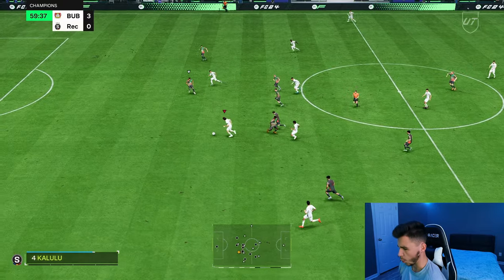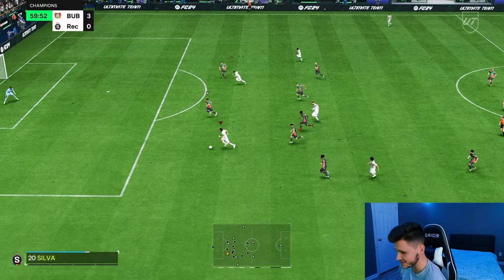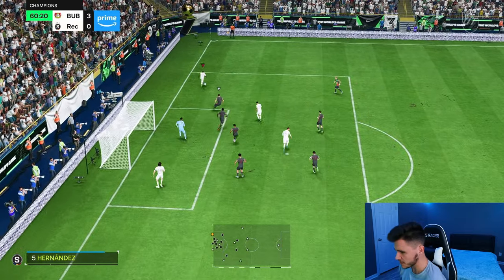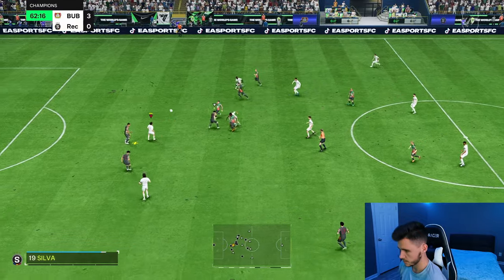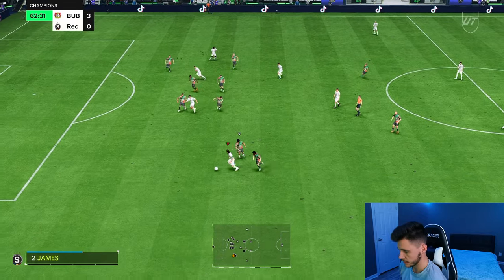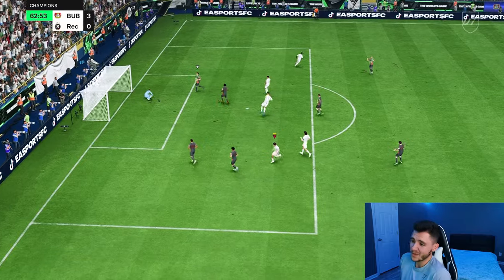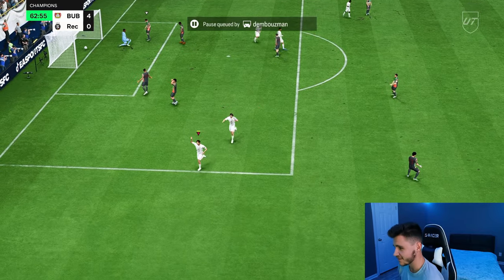First-time ball into Perez — the step over is great, good acceleration right there. Four-star weak foot — it's a decent attempt, I probably should have kept going right there. Over the top through ball — Rui Costa flicks it on — Perez. Ball roll, finesse shot — what even is that? What is that dip on that finesse shot? I don't understand.